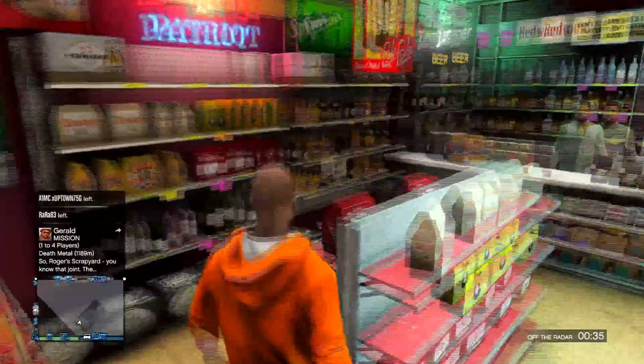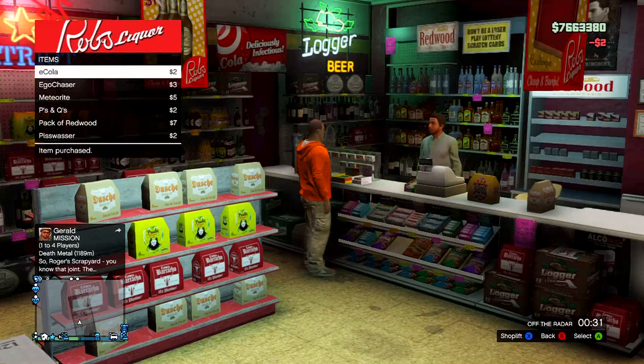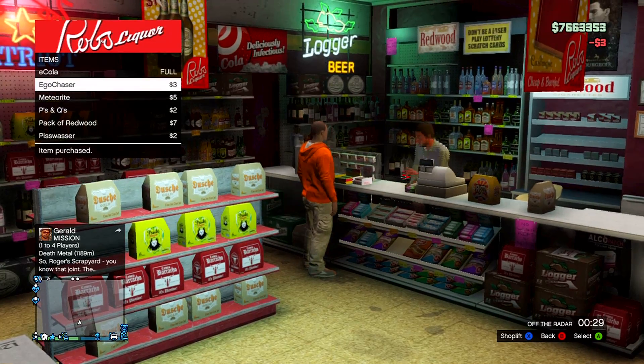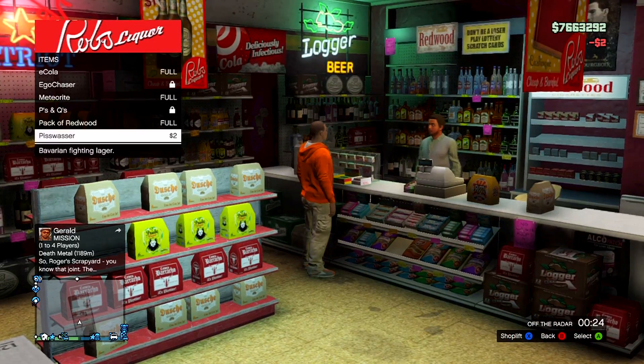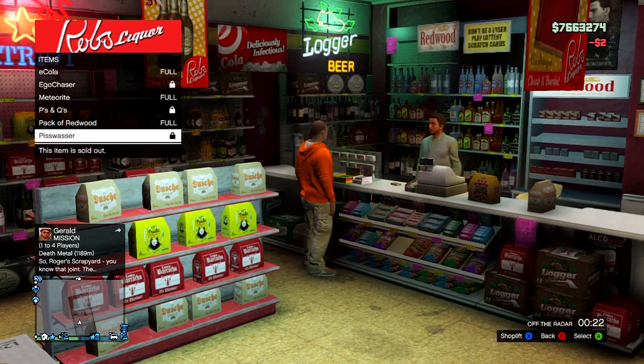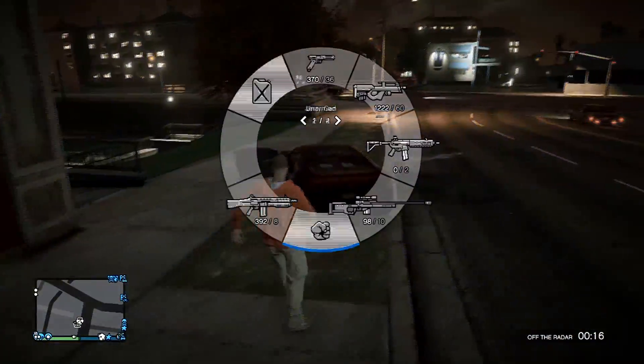If you're in deathmatch you can't really defend yourself when you're eating like that. You can buy food at any store — I'm showing you where to buy it. Pack of Redwood — that's cigarettes. You can't use those; if you smoke cigarettes it's going to lower your health down, so don't try to smoke anything like that.